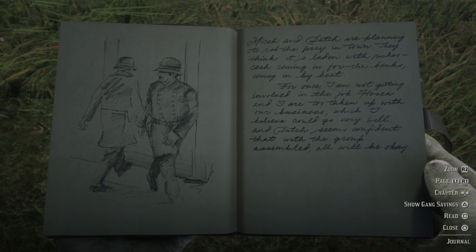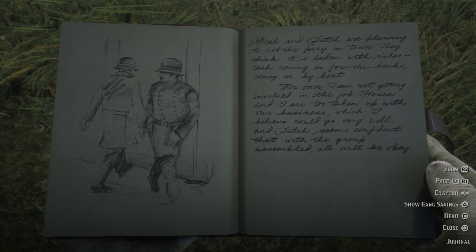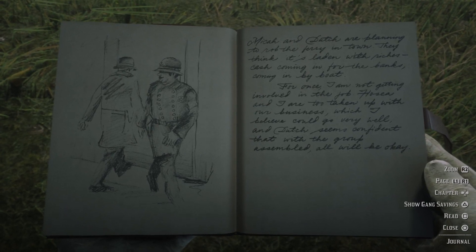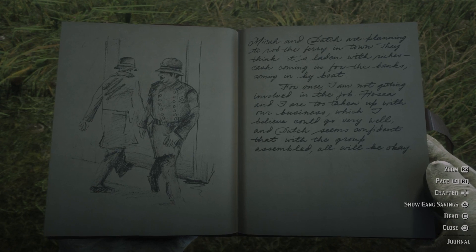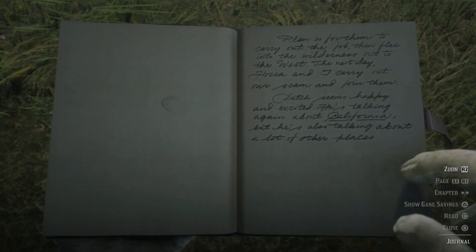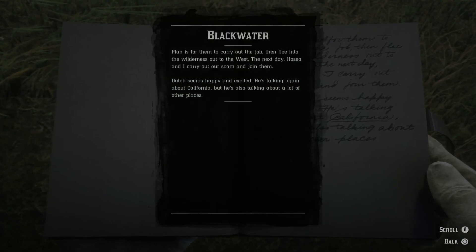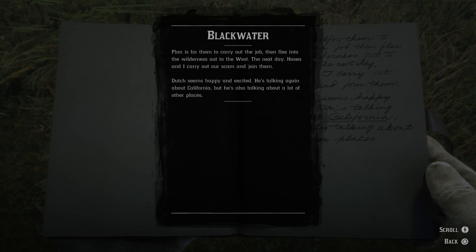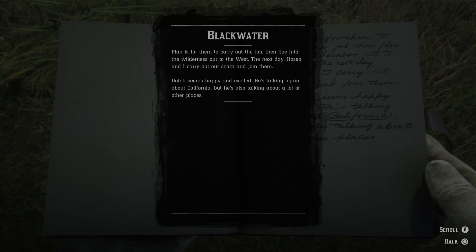I guess it's possible that the cop on the right is Dutch in disguise, but maybe it's just an actual cop. The plan is for them to carry out the job, then flee into the wilderness out to the west. The next day, Hosea and I carry out our scam and join them. Dutch seems happy and excited — he's talking again about California, but he's also talking about a lot of other places.